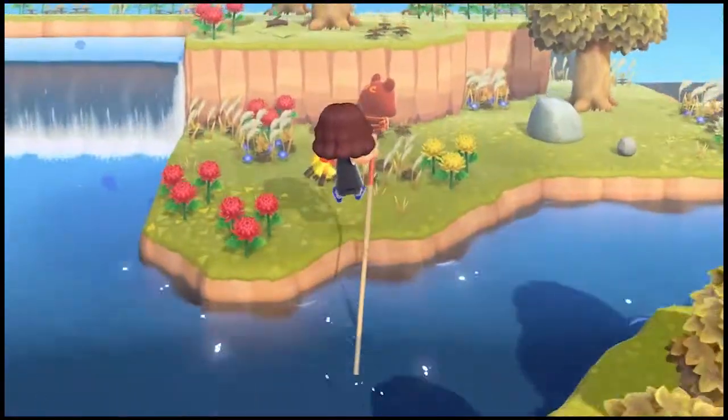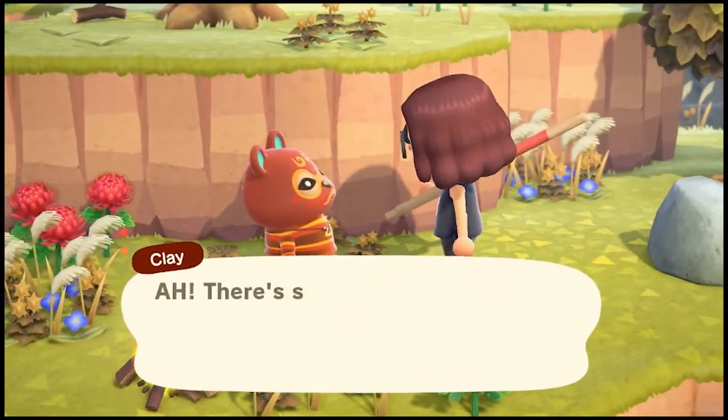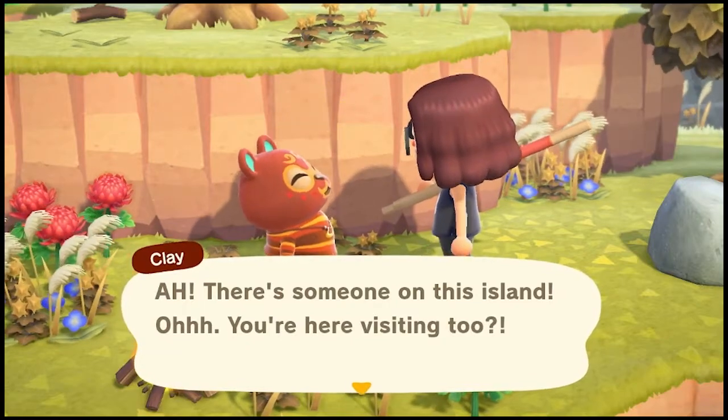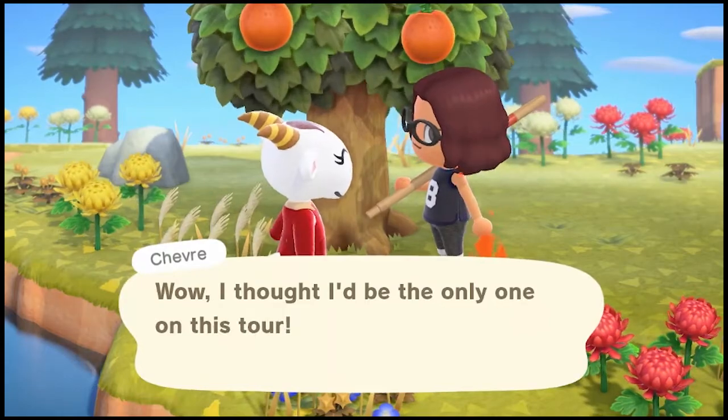With the addition of the bridge, Tom Nook then gave me the opportunity to start looking for potential residents, so I went on a quick villager hunt. I found Clay and Chevret and invited them to move to the island.